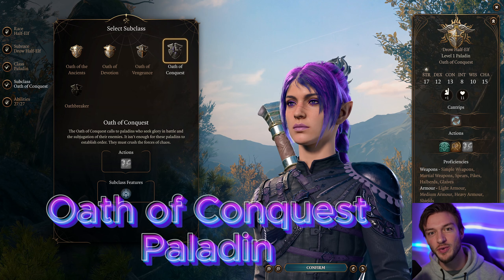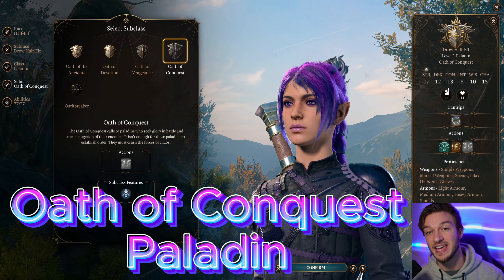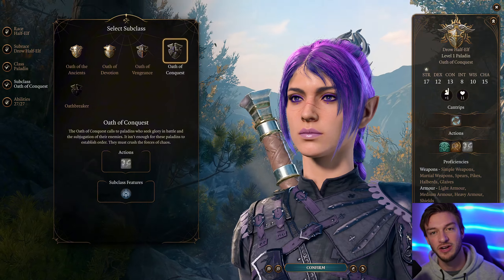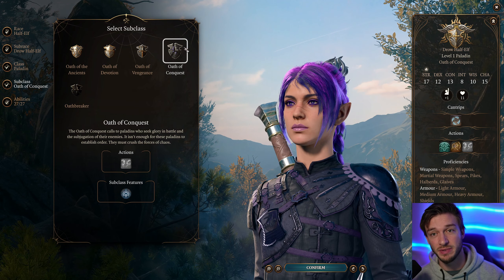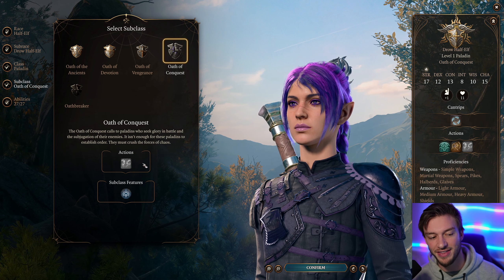Hello everyone. In this video I'll be showing you an Oath of Conquest level 20 build in Baldur's Gate 3. This is a really fun mod subclass that just got added for console, so I thought this would be a great time to cover this. The Oath of Conquest actually has abilities all the way up to level 20 and they're very fun to use, so I'll be covering all of that in this video.